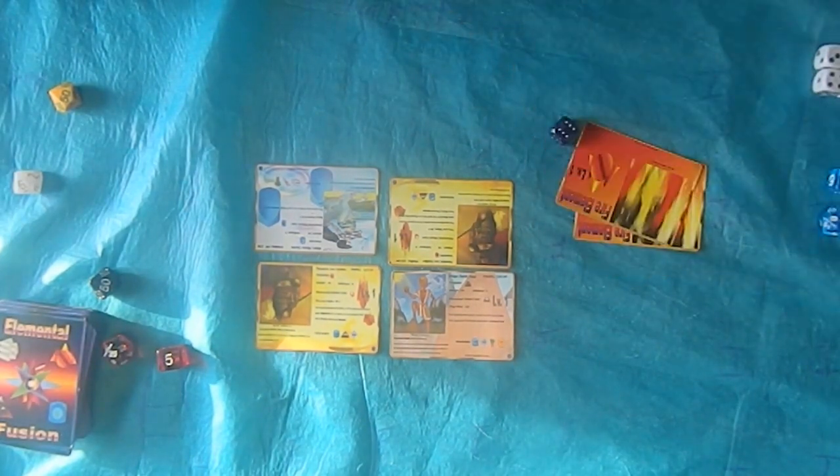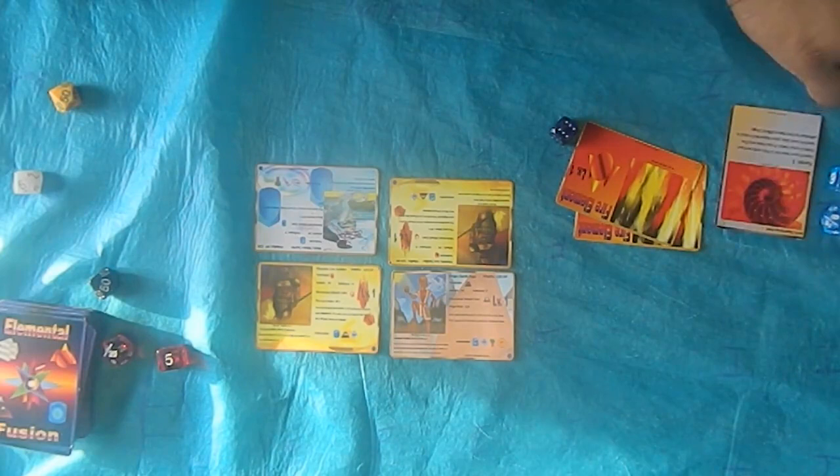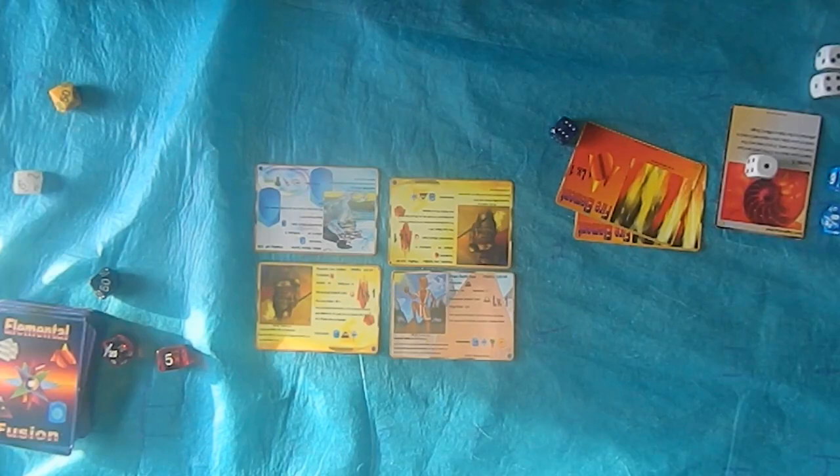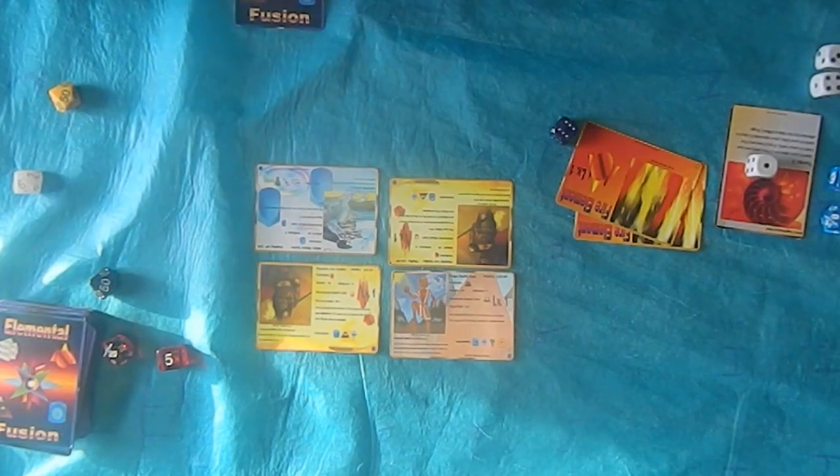Starting this off with Fire — 1, 2. Sagittarius Shell goes into play. Very, very strong first play here, playing down 2 Fire Elements with that Sagittarius Shell, building up his attack it looks like.